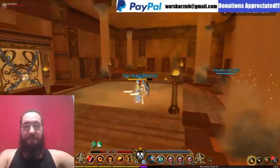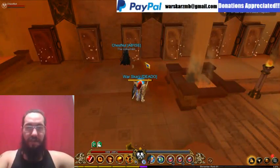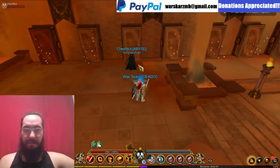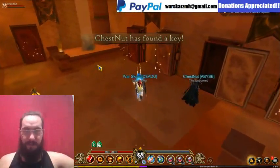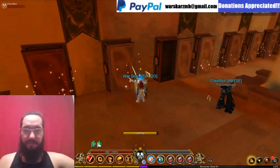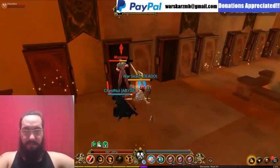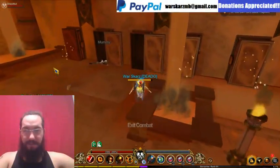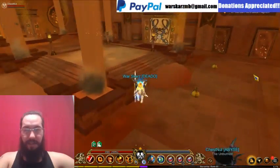There's the entrance. You come in and want to walk past these pillars. Where Chestnut is standing, you can go ahead and open it — that's where the key is every single time. It's the third one to your right — one, two, three. If you open up anything else, you're going to end up fighting mummies. Just remember: past this pillar here, it's the third one to your right.